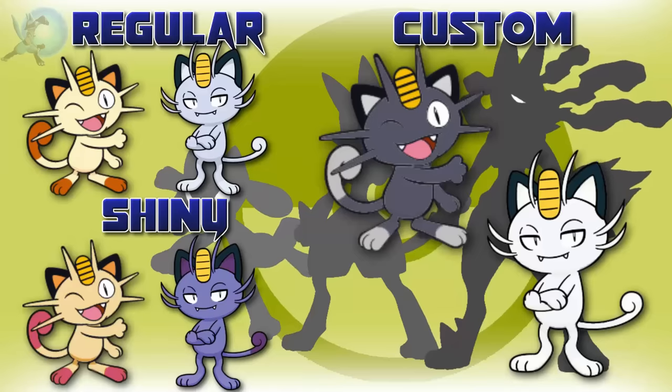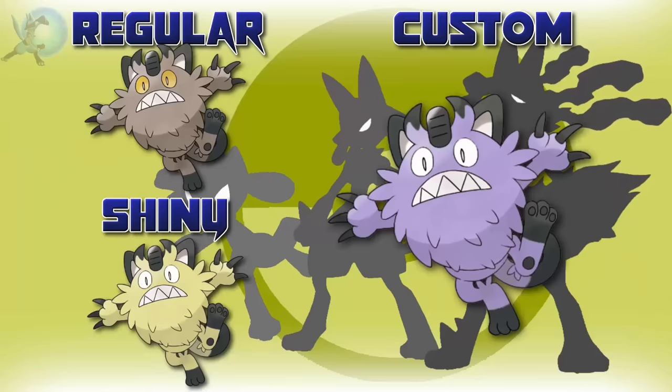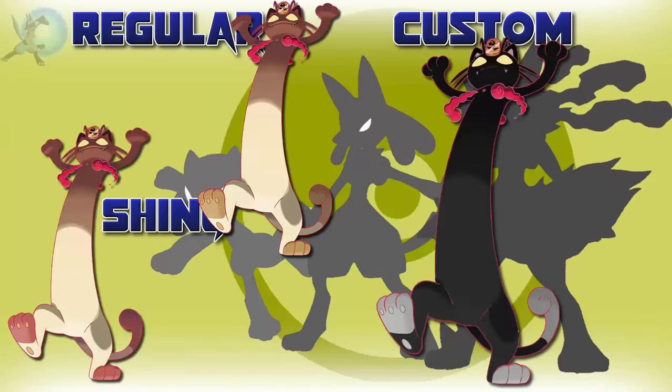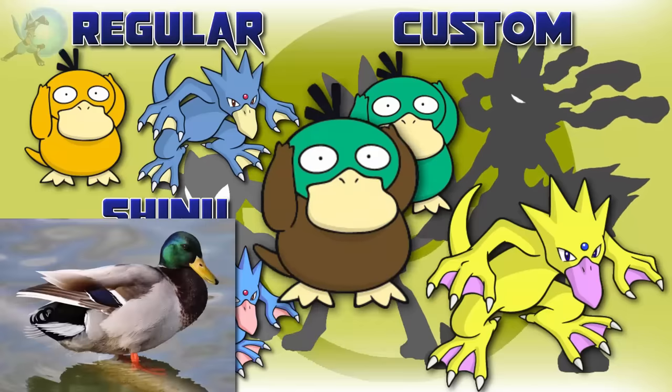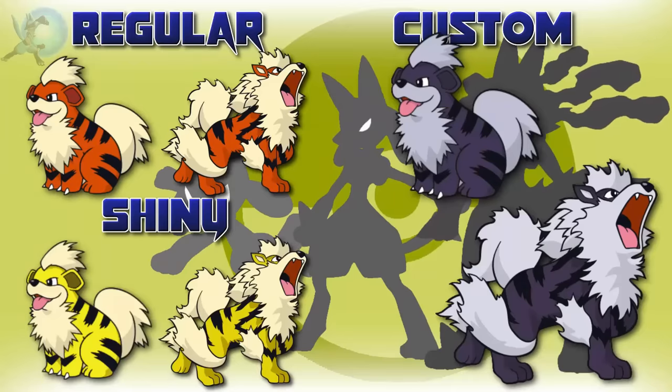Venonat turns blue, similar to Venomoth's original shiny, and Venomoth also keeps a bit of blue as well as still looking like a poison type. Diglett and Dugtrio like to be underground all the time, so I gave them a more soily look, as well as making the Alolan forms more steel looking. Meowth and its Alolan forms I basically swapped the shinies — making Meowth and Persian a black cat, and the Alolan forms white cats. Galarian Meowth I changed to a nice silvery grey, making it look even more like a steel type. And for Meowth's Gigantamax form, following the new shiny I gave to its regular form, the Gigantamax form also gets the black coating.